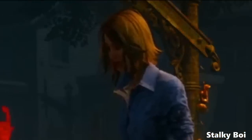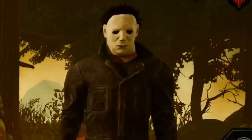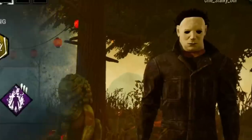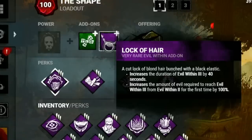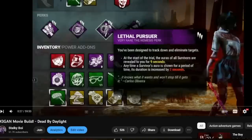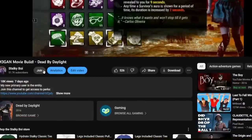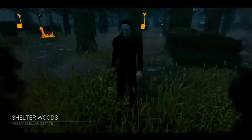Oh my god, he's on me! Hold on, I'm going to rub my hands around you, do not worry. You all liked the cursed add-on build, so here is an even more cursed add-on build. We have the hair bow with the lock of hair. With these two add-ons combined it will take forever to get to tier three, but once we do get to tier three, the tier three lasts a little over two minutes — pretty wild. If you like what I do, consider becoming a YouTube member for early access and exclusive videos.